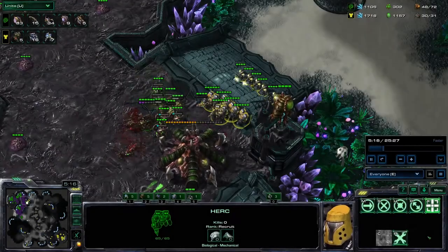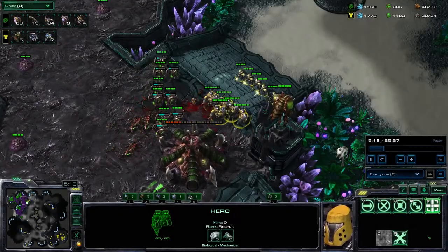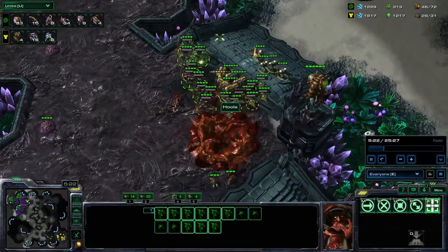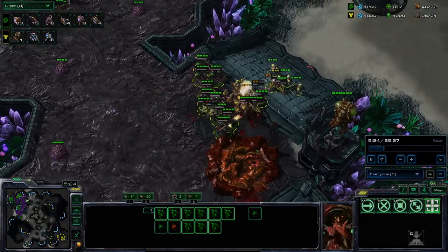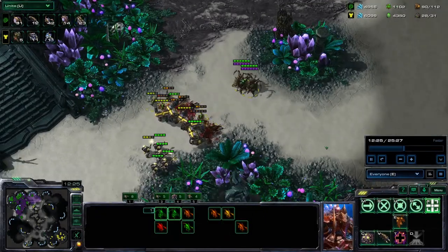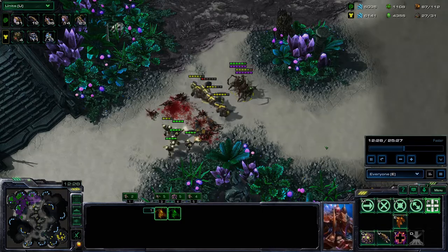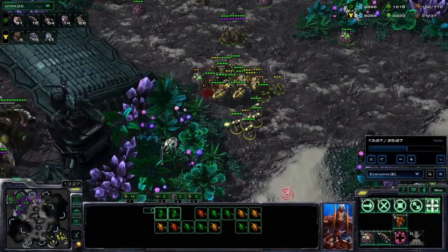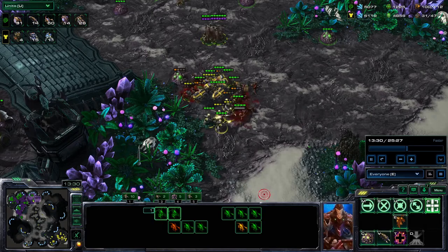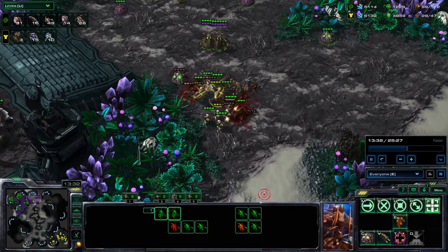A queen can sacrifice itself to create infested Terrans, giving a big boost to defend and buying a lot of time. Queens and Zerglings are weak off Creep, but almost all Zerg units create grublings when they die on Creep. The more expensive the units, the more grublings they create, making Creep a big advantage as we see in the fight.